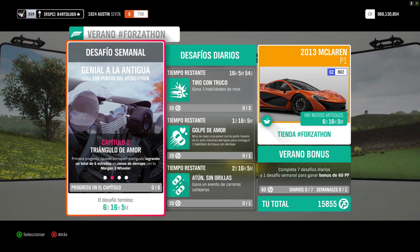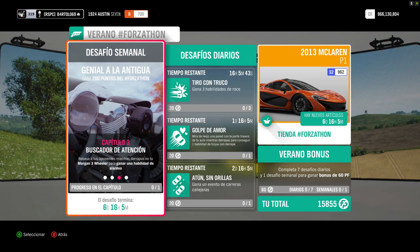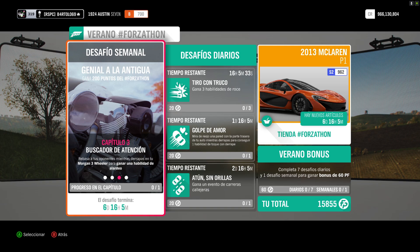Donde el festival, el Dono ese que se llama Dono o algo así. Capítulo 3, Buscador de Atención. Hay que ganar una habilidad de alardeo, que es la de presumido. Eso es rebasar mientras se derrapa, como dice ahí. Hay que rebasar mientras derrapamos.